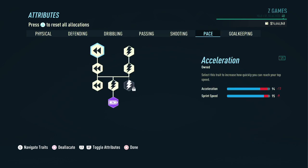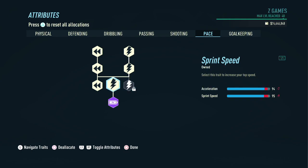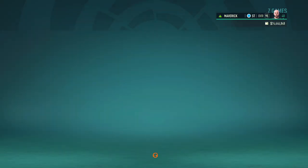Now let's head on over to pace. In this part we're going to pick up on everything except for one of the sprint speeds in the bottom right corner to end up with 94 in acceleration and 95 in sprint speed. If this build is not fast enough for you, head back to the player profile section and decrease the height and weight of the player — that will directly correlate to acceleration and sprint speed, and those attributes will increase.